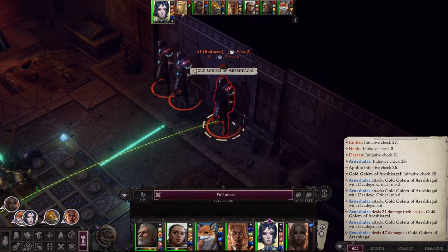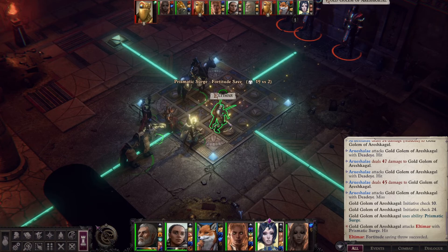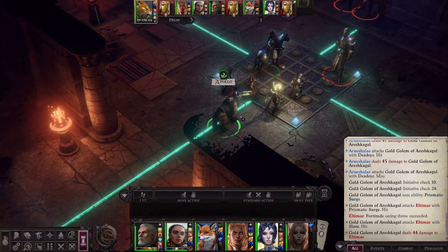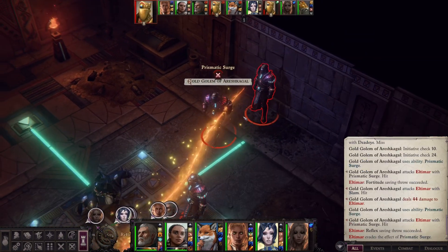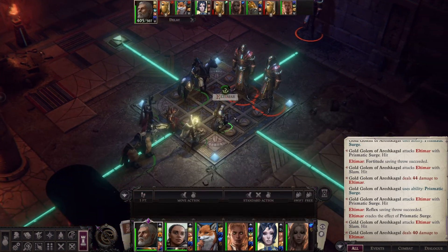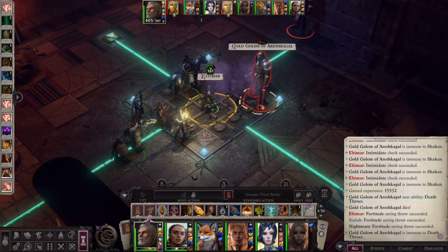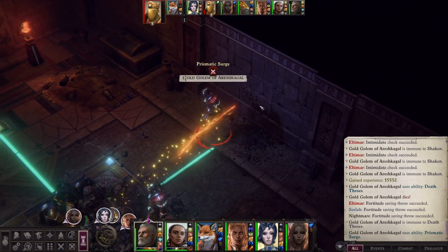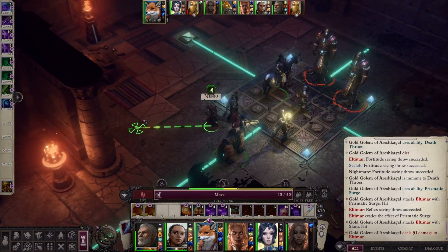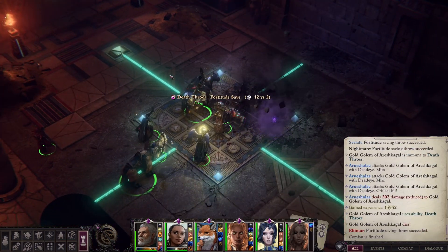I love how Arushalay has like an intense initiative — almost always gets to go first. That being said, we're doing really bad with the rest of our group. That one died. One's coming in. Stop punching my character. I'm going to move people back so they don't get blown up on. Alright, fight's over.